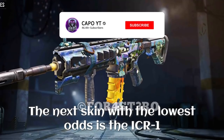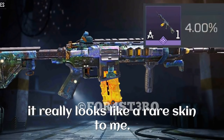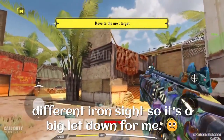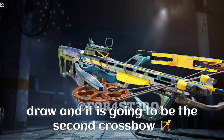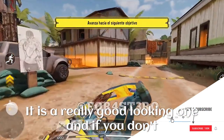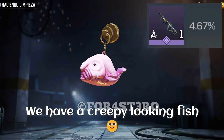The next skin with the lowest odds is the ICR one, and it is probably the worst skin in this draw because it really looks like a rare skin to me — it doesn't have a different model or a different iron sight, so it's a big letdown. However, we are going to get a crossbow with this draw, and it is going to be the second crossbow epic skin in a lucky draw. It's a really good looking one, and if you don't have an epic crossbow you can give this a try, but remember it has only a 4.67% chance.